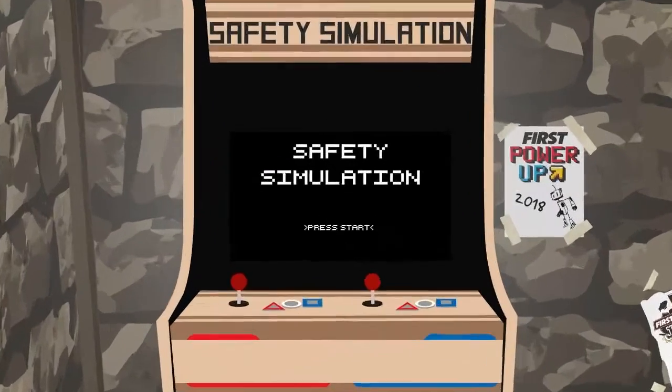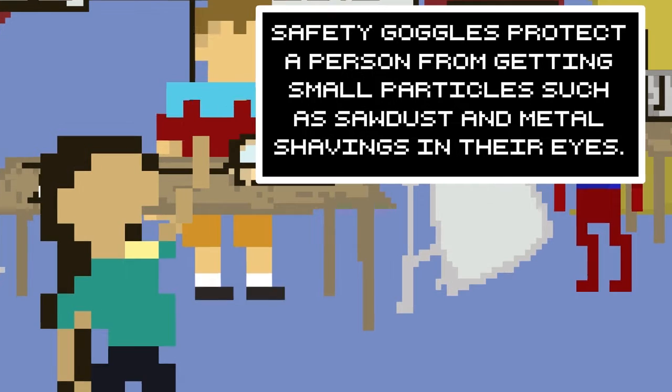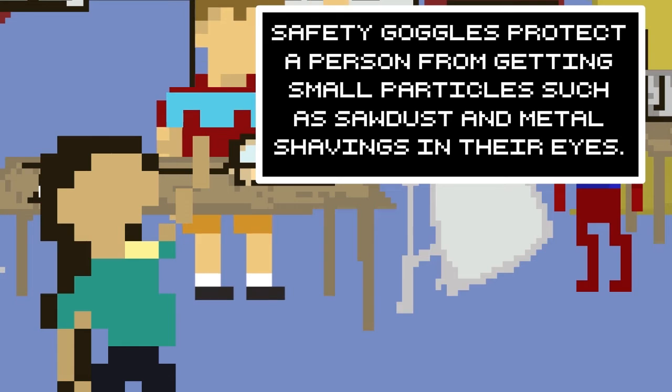Before we power up for this year's game, let's simulate safe practices in a FIRST environment. It's dangerous to go into the pit unprotected here. Take these spectacles of protection. Safety goggles protect players from getting small particles such as sawdust and metal shavings into your eyes.